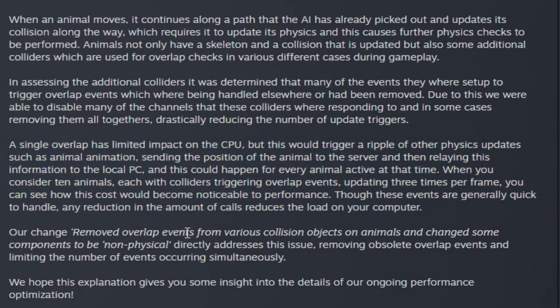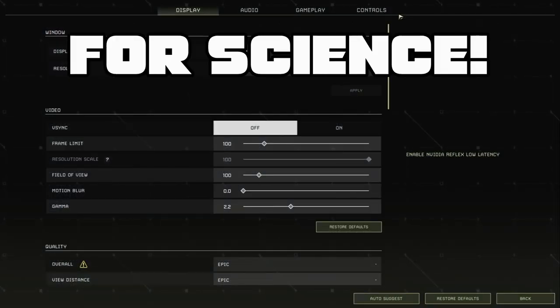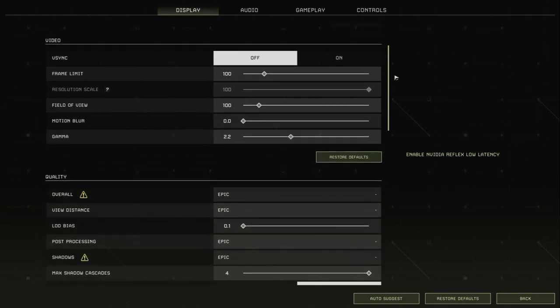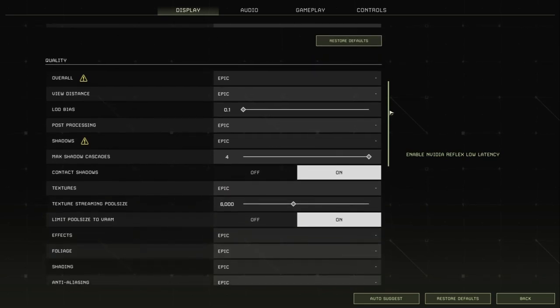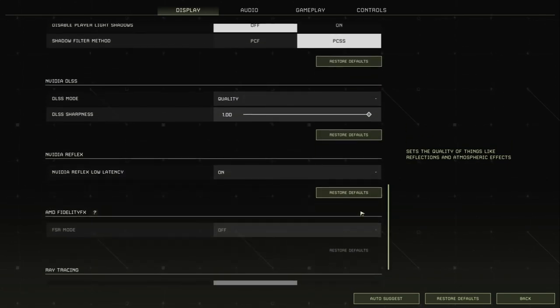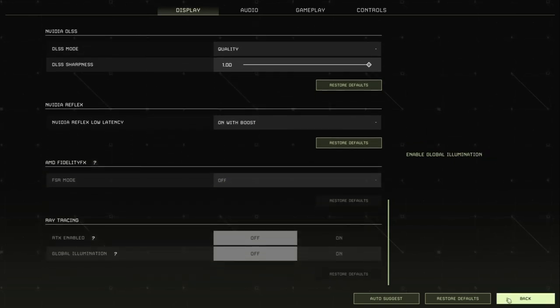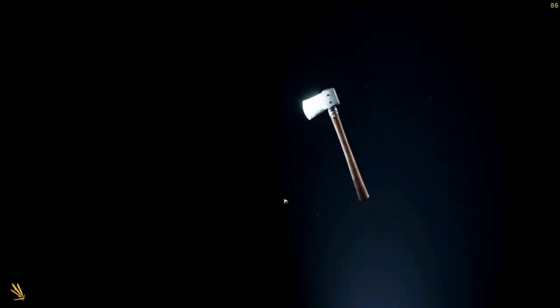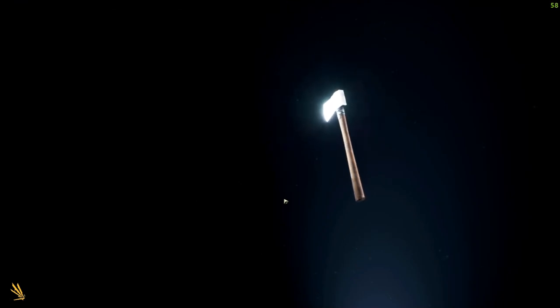We're going into the game to do some testing and see how our frames are. We'll have our frames displayed in the top right-hand corner. This is going to be our baseline — full Epic overall preset settings. We are on DLSS, doing quality DLSS with 1.0 sharpness, and we're going to turn Nvidia Reflex low latency on with boost. In menus you're looking at about 90 to 95 to 100 FPS.